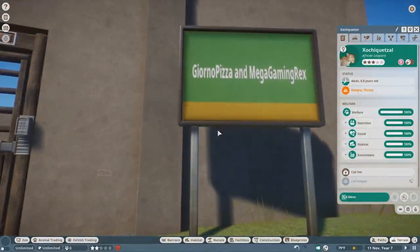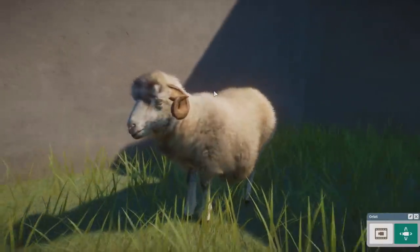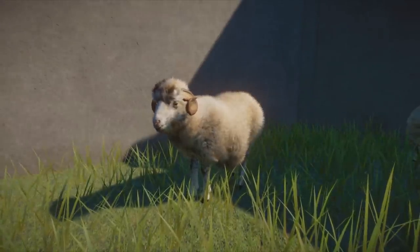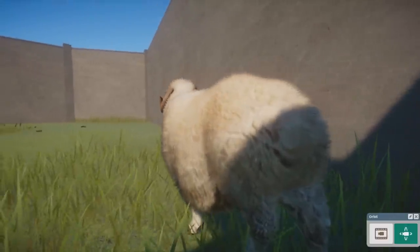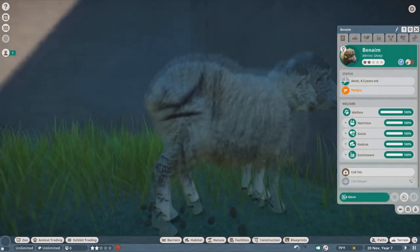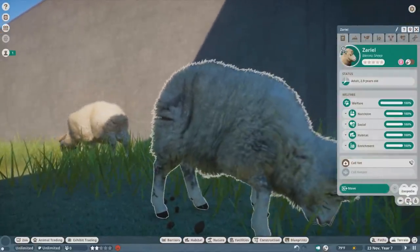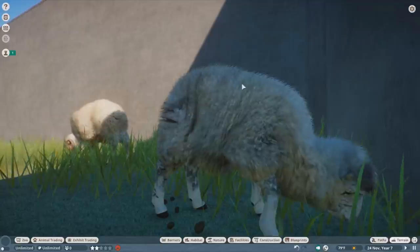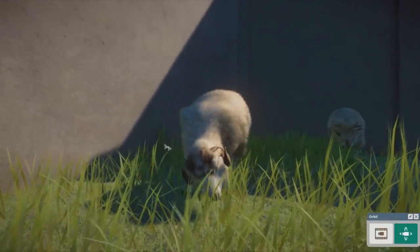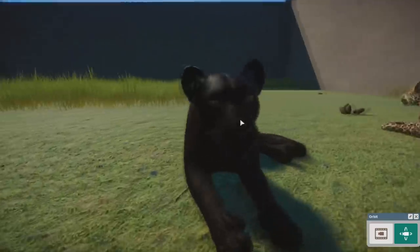Next I want to point out Giorno Pizza and Mega Gaming Rex's merino sheep. Everyone was super impressed with Leaf's Suffolk sheep last time, but this sheep looks really great — they got the wool down perfectly, messing with the fur shader and modeling to make it really fluffy and wooly. The icons look really good, the Zoopedia is very simple but nice. There's also nice gender variation where males have horns and females don't. This is definitely a must-have for a petting zoo.